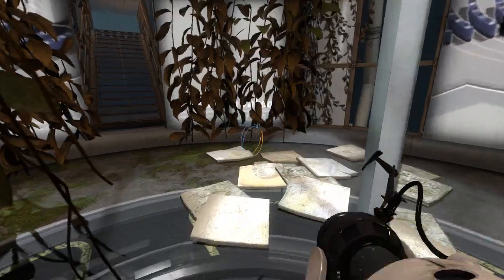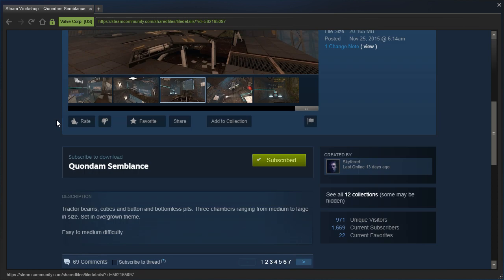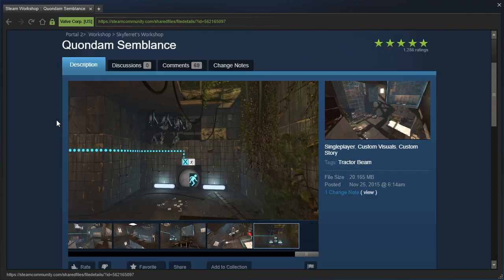Hey guys, I'm LB, and what are those growing out of? Anyway, let's check out Quondam Semblance by Skyferit. Tractor beams, cubes, and buttons and bottomless pits. Three chambers ranging from medium to large in size, set in an overgrown theme. Easy to medium difficulty.